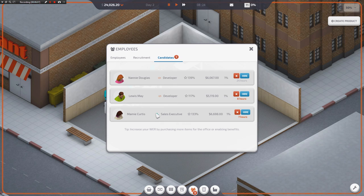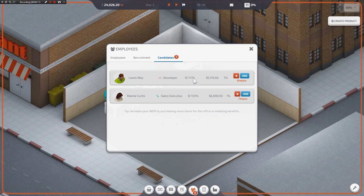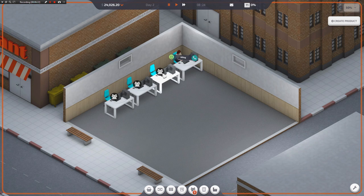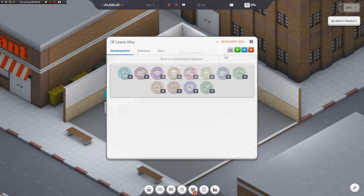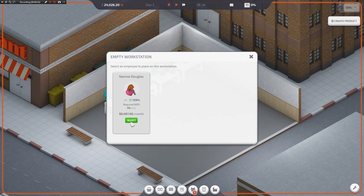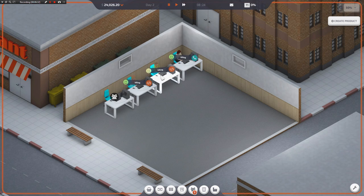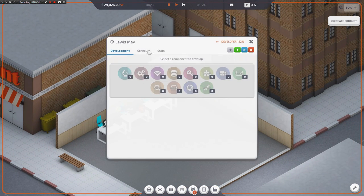So yeah, Mamie Curtis — she's 139, so she's a pretty good programmer. 117 is still respectable, so I will take him. At the beginning of the game, we're trying to save money right now, so beggars can't really be choosers. As long as they don't have like 70% efficiency, we can move forward with the gameplay. Let's go ahead and assign Louis to that desk. We will assign Nanny to that desk. She's got 145% proficiency, he's got 122% efficiency.